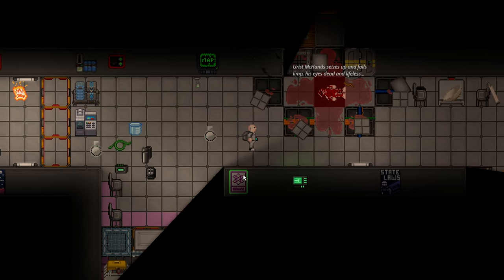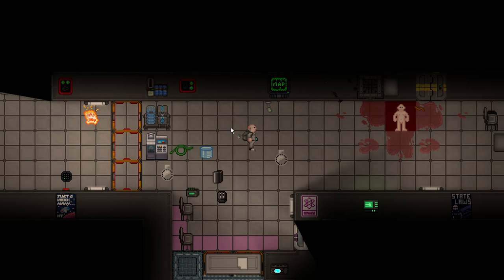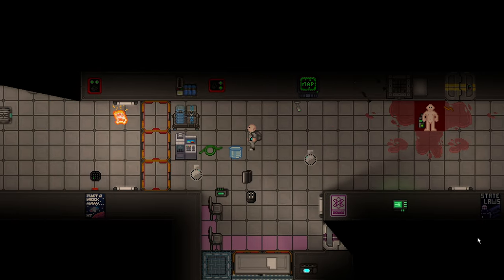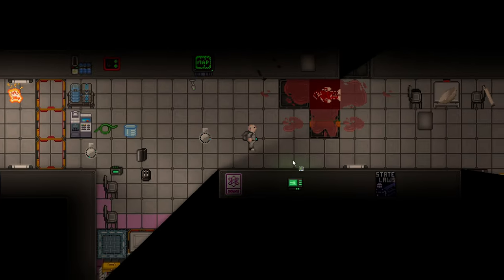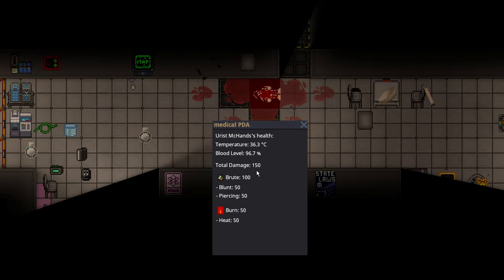If we swap to modular grenades, this gets even more destructive. This is a modular grenade with 100 water and 100 potassium — just drop it at their feet. Pure water and potassium in a modular grenade has a relatively small explosion, but with just water and potassium it is enough to crit an unarmored target, almost kill them.